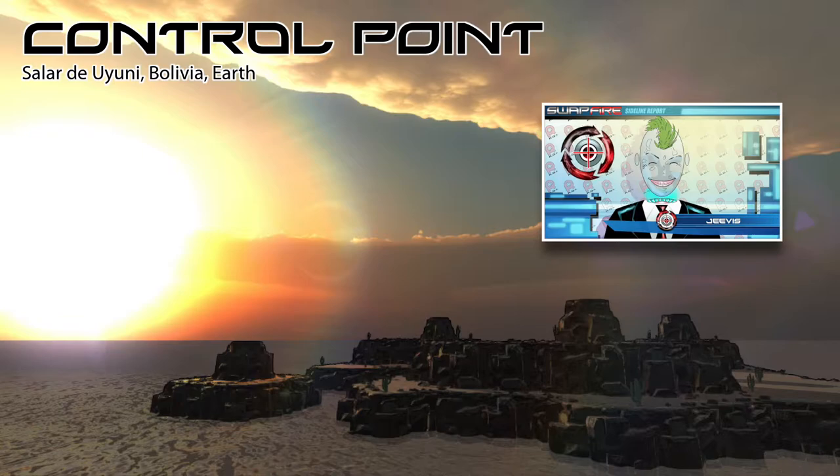There are several Control Points on the map, denoted by spinning holographic cylinders. In order to score, players must physically occupy a Control Point and then tag another player.